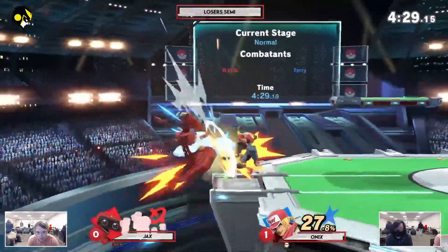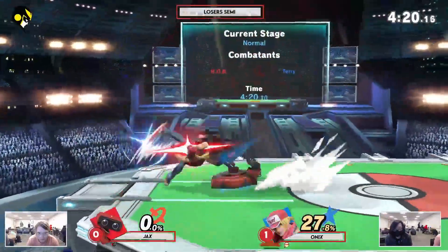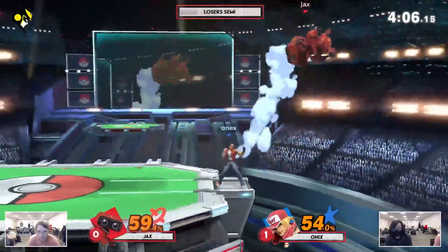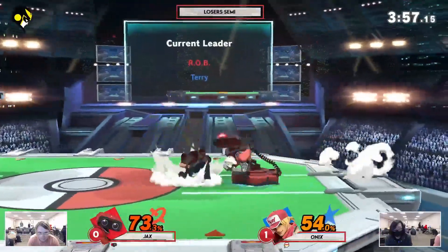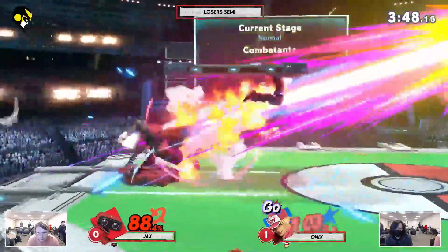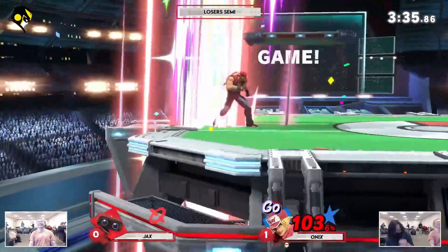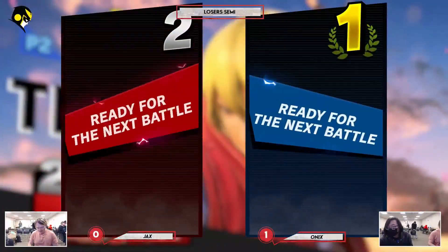Trying to get something started here. Trying to not lose this stock — would be very unfortunate. Does lose it though with two down tilts and the side special for Onix. Onix trying to rack up some percent while Jax is also doing the same thing. Trying to pick up the gyro with a forward tilt. Jax trying to style a little bit off stage, getting that combo with the aerial into the special for Terry. Does get the special. Onix scares him into an SD there — very, very unfortunate. Onix's go juices were very scary right there.